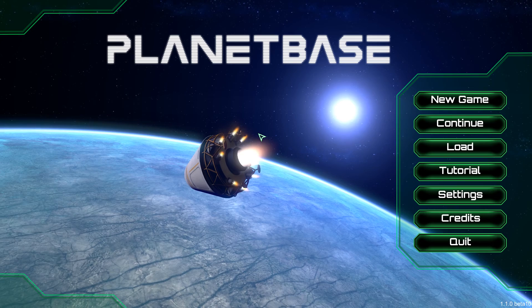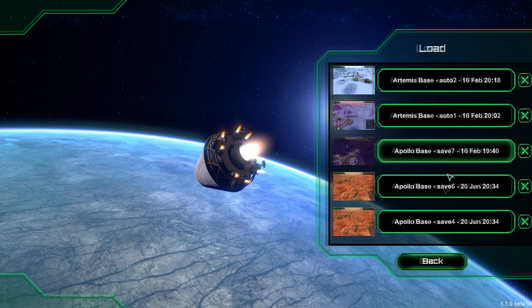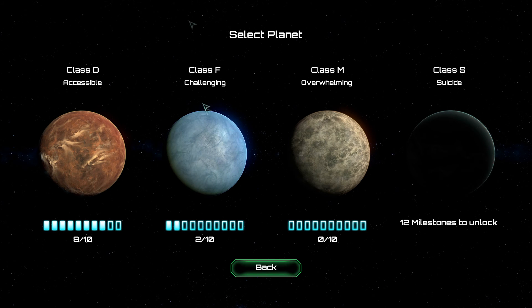Essentially you've got to go onto a very hostile alien planet and build a base, just like it says. I've been playing it for a lot. So I'm going to play a new game, and I'm going to start off on this class F world here.